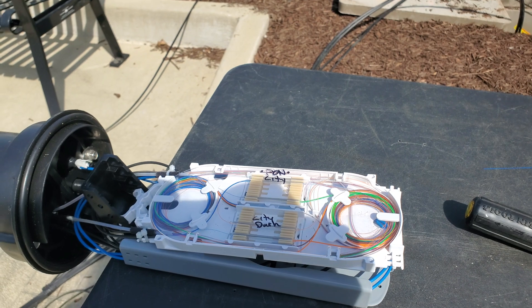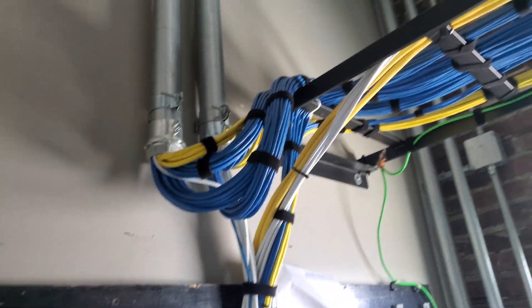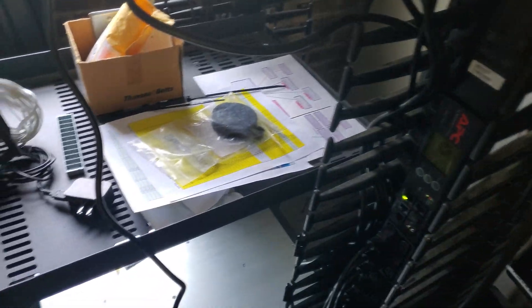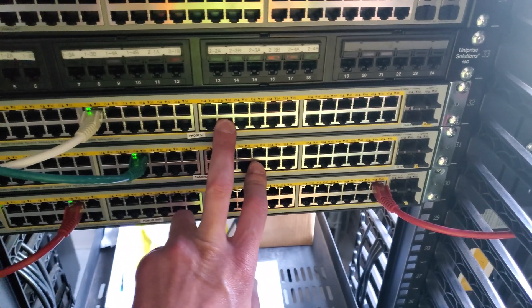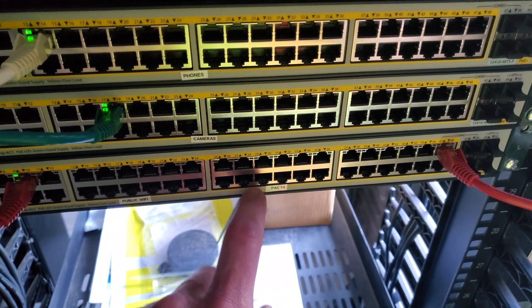We are inside now. Let me get you a nice shot of this room — somebody took some time here. They combed everything in. This is an FS shop — let me show you the front. This is Mike at the city. It looks like they've got PoE stuff here — phones, cameras, public Wi-Fi. Pack 14, I think that's a TV — oh, the public access channel 14, neat.